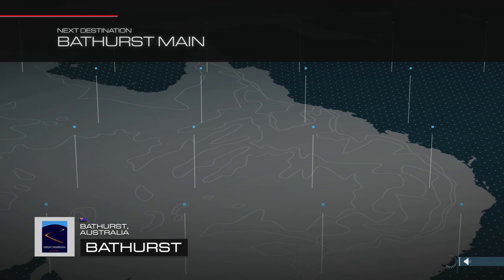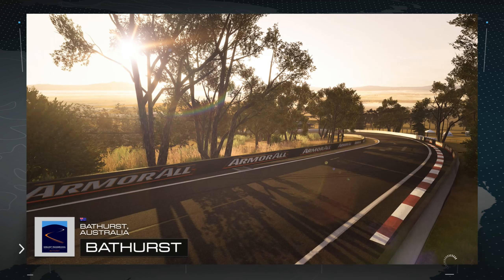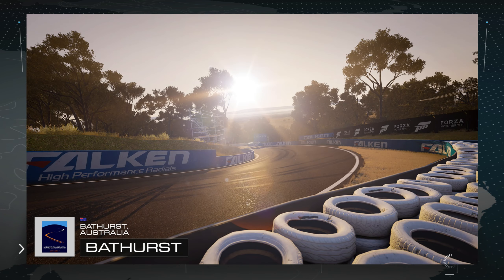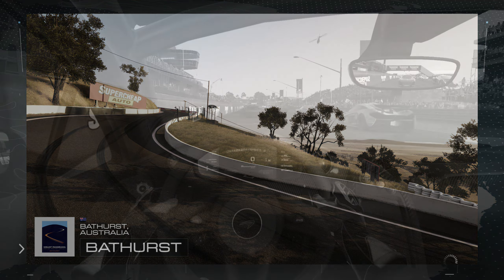We return to the home of the Bathurst 1000 — the Mount Panorama Circuit in Australia. Another one of my favourite tracks. Bathurst has some of the best GT and touring car endurance races of the entire season. Absolutely beautiful — going up and down the hill. It's just amazing. Gorgeous. I never get tired of racing there.